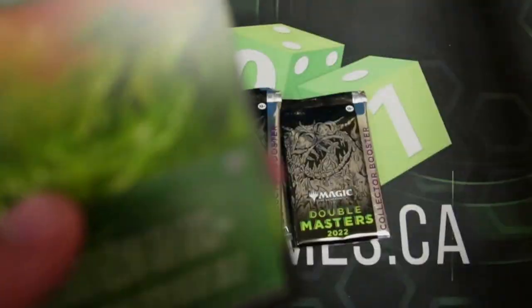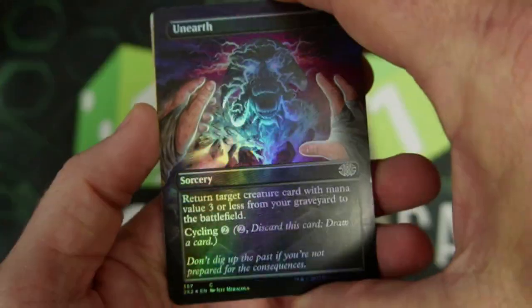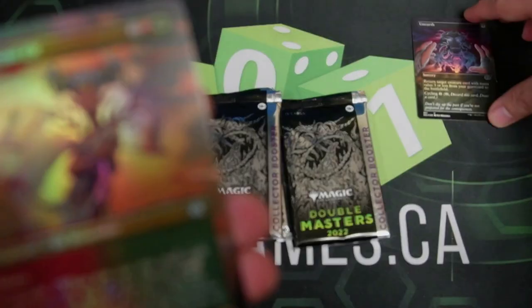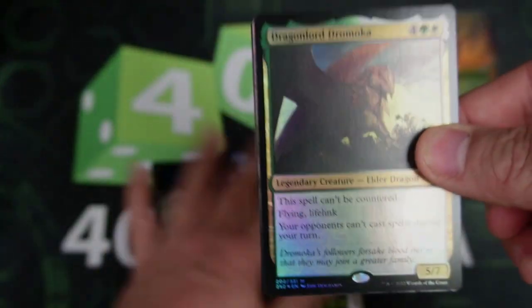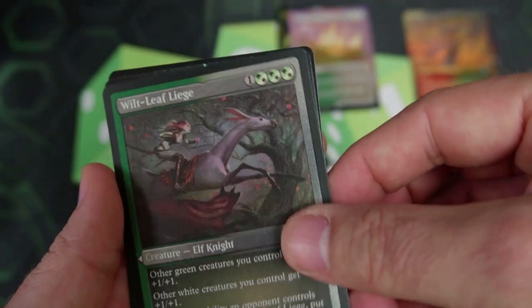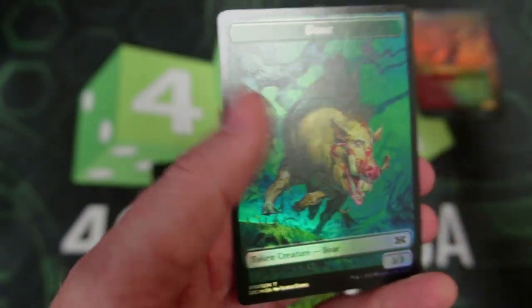Rampant Growth. Look at that artwork — so similar. Rampant Growth, Eternal Witness, very cool. Unearthed — that is crazy wild. Blood-Braid Elf, of course. We got the first mythic of the box — the Dragonlord Drachma. And then we got a beautiful Privileged Position. Very nice. We got the Wiltleaf Liege, followed by Anger of the Gods — that art is crazy. And then we got a token.